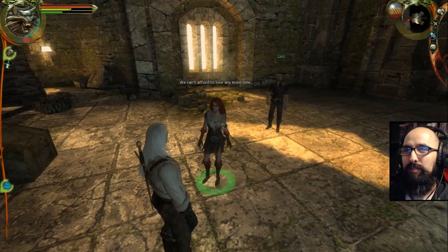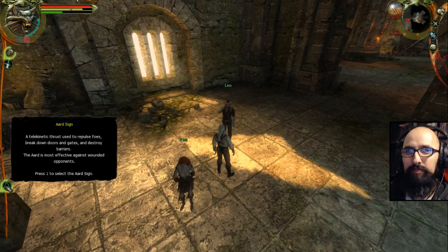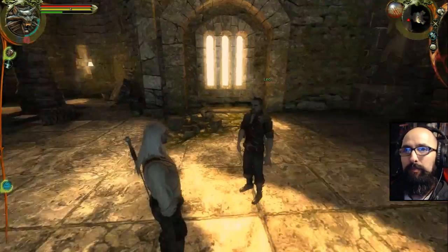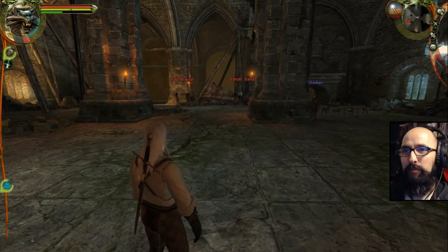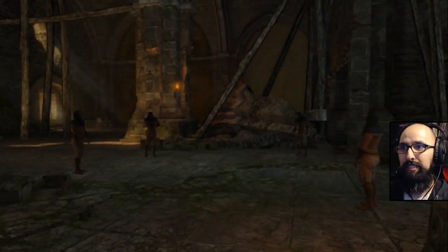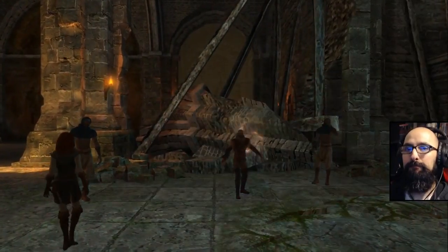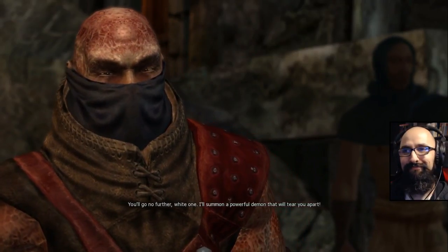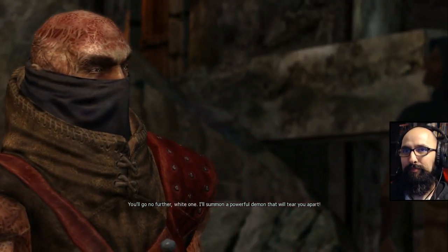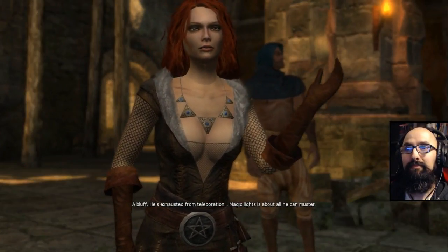I don't know how to switch signs after, but I'm sure it'll teach me. How do I switch it? Right now just pull out your... why won't you just run with your sword out, Geralt? You waste time. Be efficient, man. You'll go no further, white one — I'll summon a powerful demon that will tear you apart. A bluff — he's exhausted from teleportation. Magic light is about all he can muster. Go, we'll deal with him and join you at the barrier.